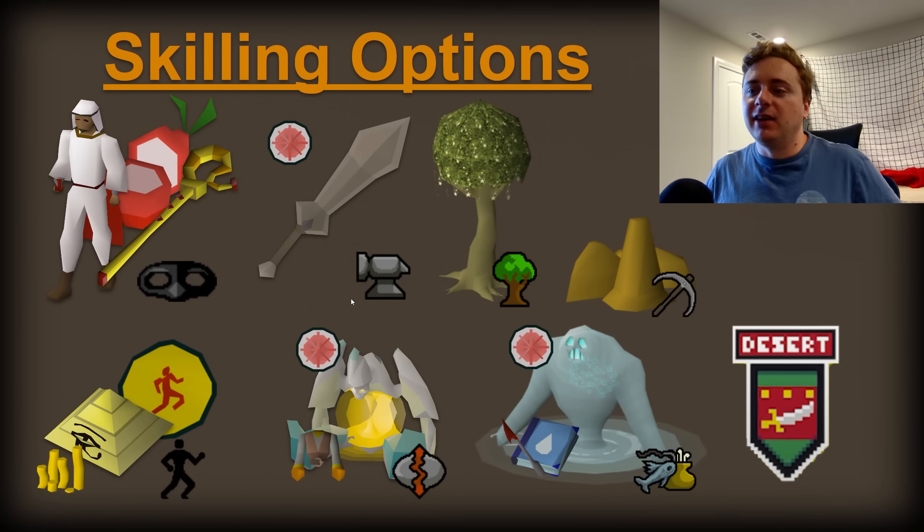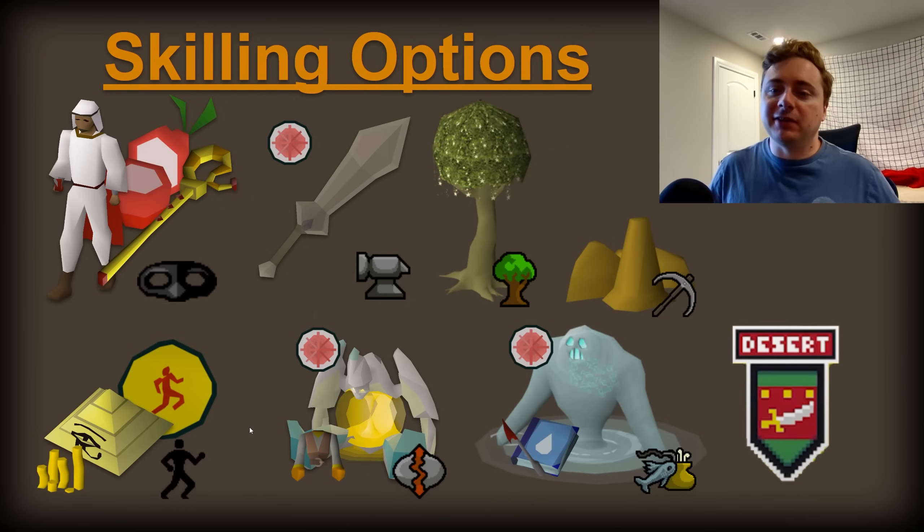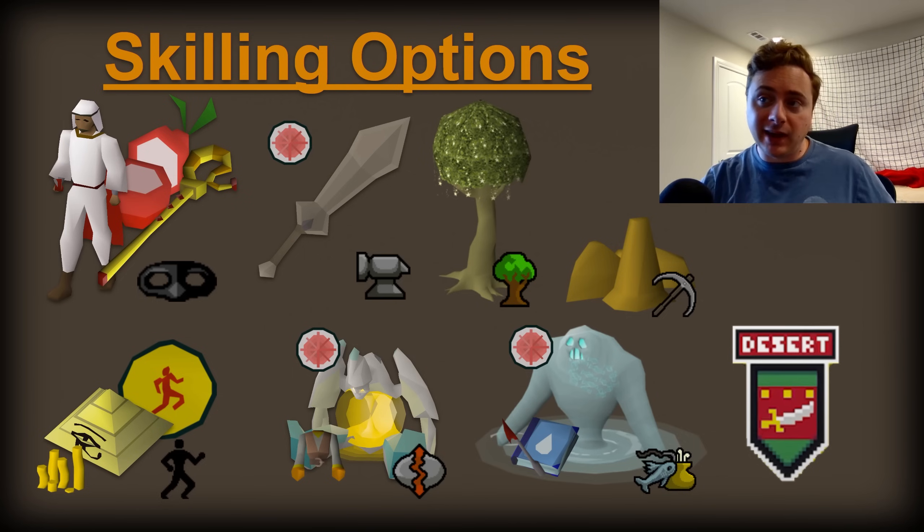Then we've got the Giant's Foundry, which is really good for smithing and actually pretty decent for GP as well. You'll get access to magic trees near the Magic Training Arena, which we'll circle back to in a second. You've got the Sandstone Rocks as well, which is one of the best mining training methods if you want to click a lot — if you want an AFK method, maybe don't do this. And then there is Agility — you've got the Agility Pyramid, which can be good for some early GP, and then you're getting access to the Al Kharid rooftop course as well as the Pollnivneach rooftop course.